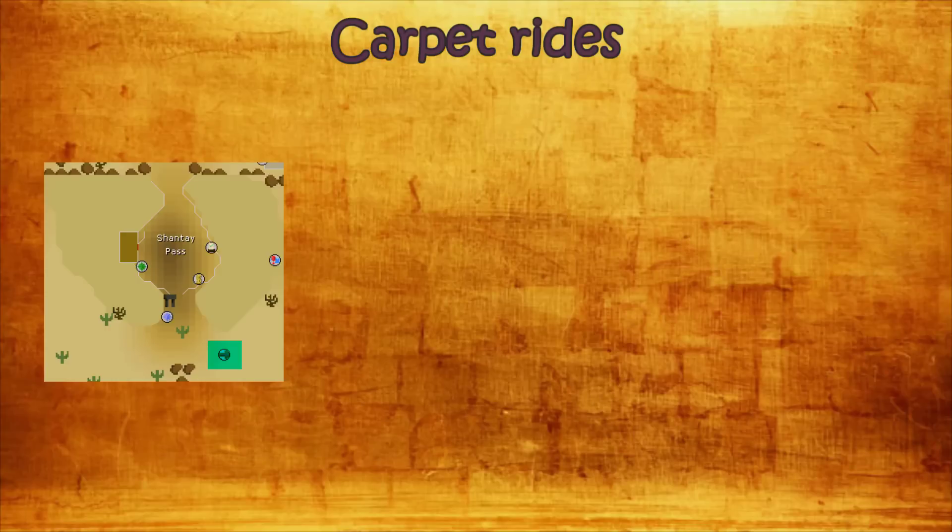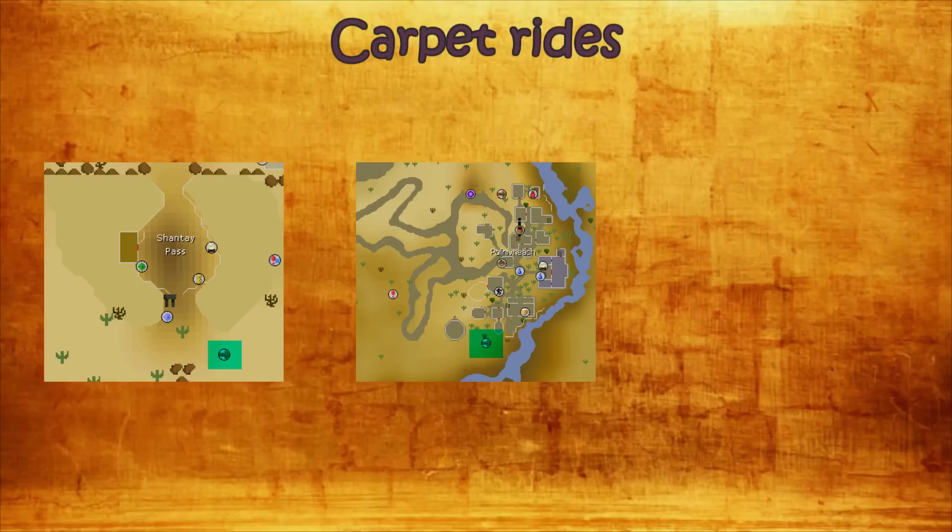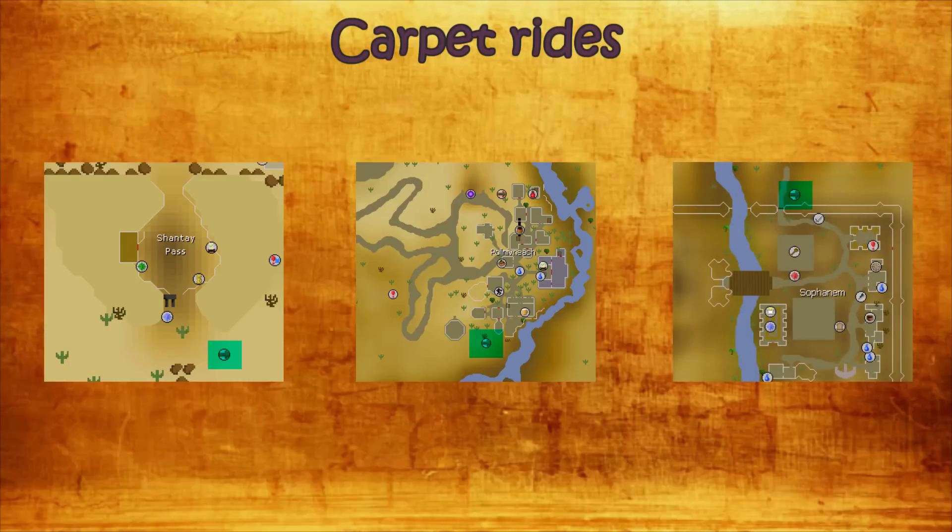If you're using carpet rides, first of all you travel to the Shantay Pass, which you can get to by using a Ring of Dueling and traveling to the Duel Arena, or using an Amulet of Glory and traveling to Al-Kharid. Once you're at the Shantay Pass you take the carpet ride to Pollnivneach, then travel south and take another carpet ride to Sophanem. From there you can walk to the pyramid itself.